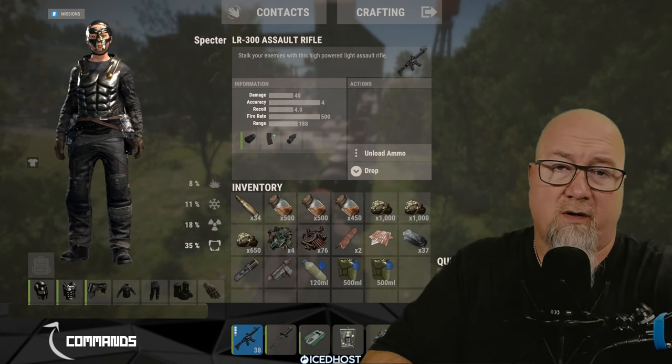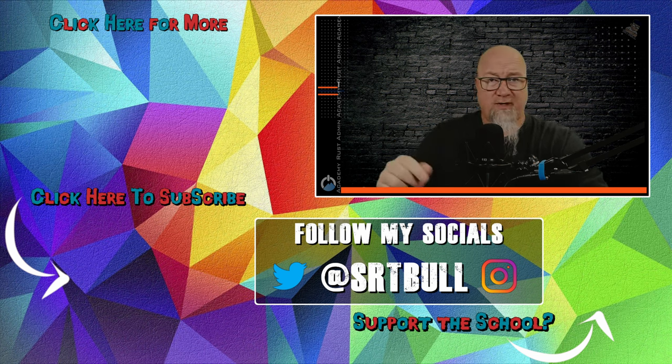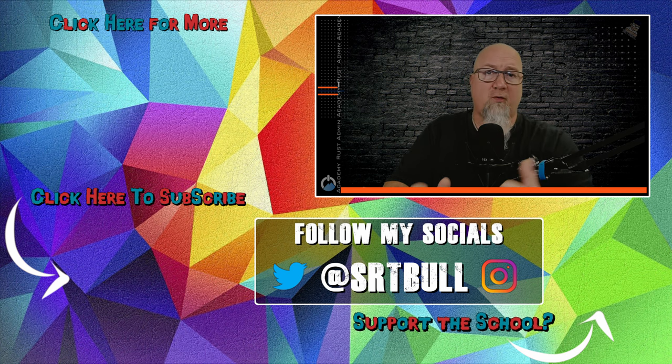I know this video was geared more towards the player than the server admin, but if you are an admin and want to spice up the loot found inside train cars, check out the video on the left side of the screen. If you haven't already, hit that subscribe button below, and if you want to support what I'm doing at Rust Admin Academy, click on my Patreon button below. Thanks so much for watching — I'll see you on the next one.